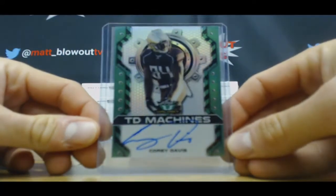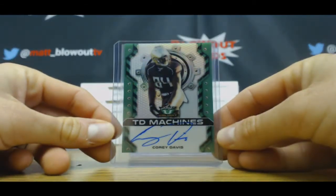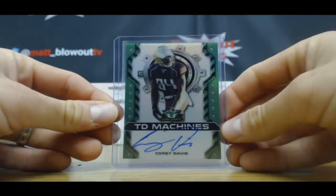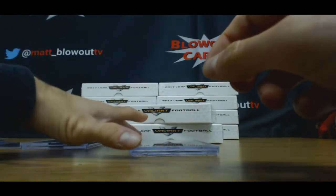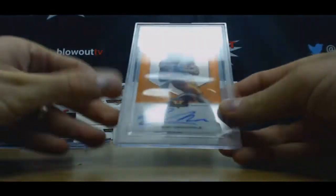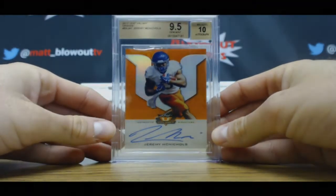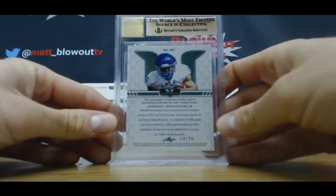Corey Davis, TD Machines — numbered 14 of 50. And our encased hit: 9, 5, 10 — Jeremy McNichols. Bucks rookie, 14 of 25.